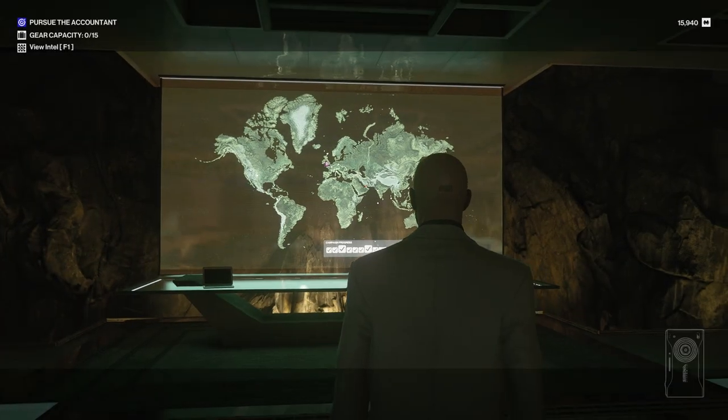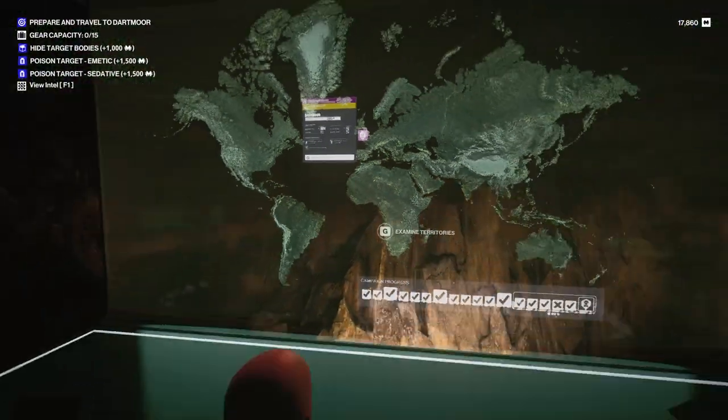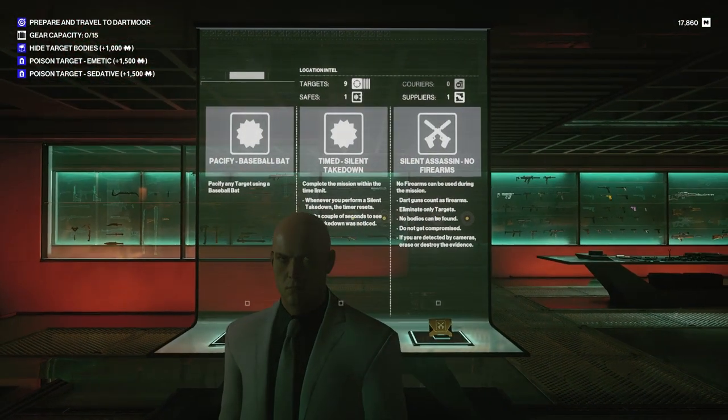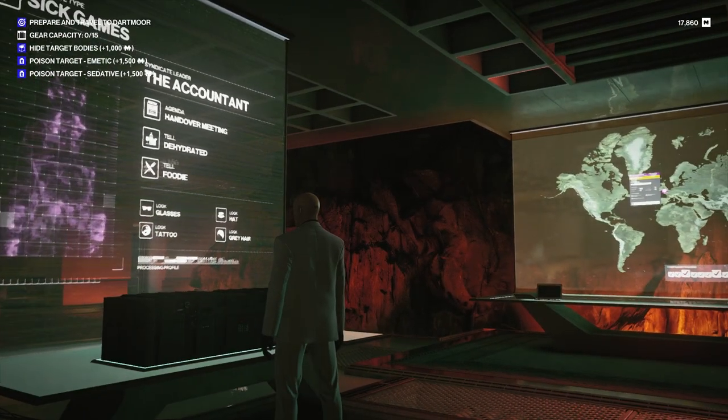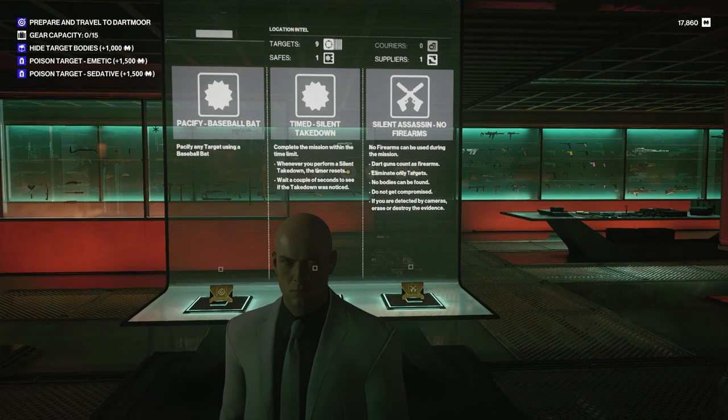And now it's Dartmoor again, because it's gone so swimmingly the last couple of times we've been. We've got nine targets. We've got two variations of poison and a hide target bodies which we might actually be able to do. Now what have we got? Is there a baseball bat on Dartmoor? I want to say that there is. But we need to know who our target is as well. Silent Assassin, no firearms. Our target's a foodie and dehydrated — that is really good news for poisoning people with rat poison and whatnot, and then drowning them in a toilet, and then hiding them.